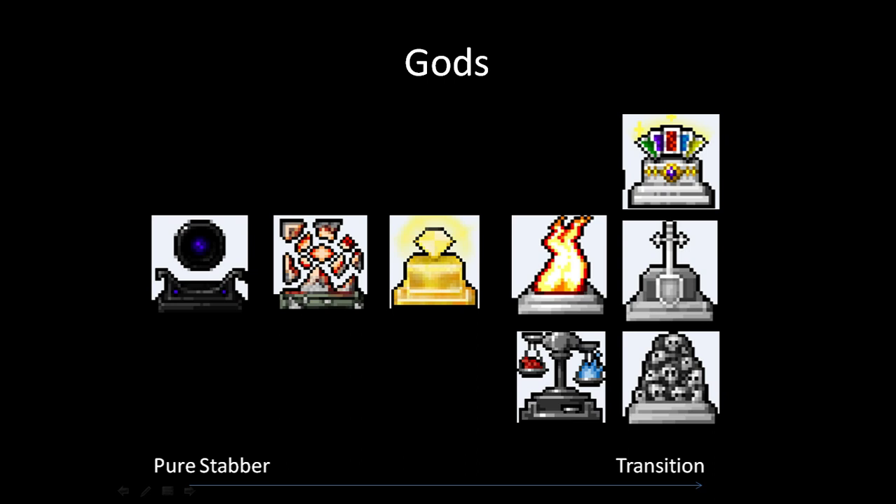Gozag is a really good stabbing god and also great for transitions, which is why I put him in the middle. I'm starting to think Gozag is actually the best stabbing god in the game — he gives you extra tools, gold bonuses, and his god abilities complement stabbing. But he also gives you that end-game push to get through the game. I'd say he's the best out of all these gods for stabbing.